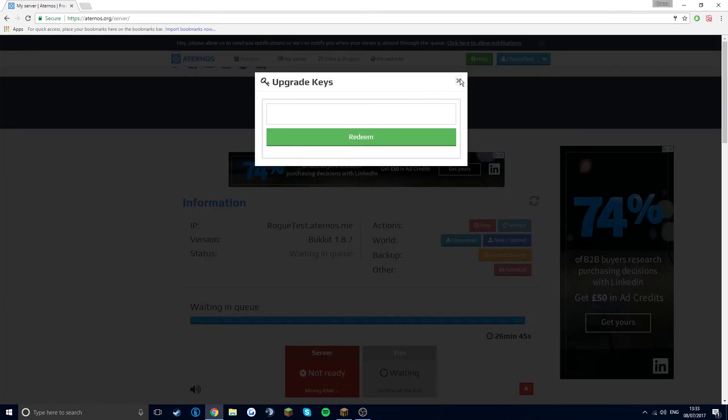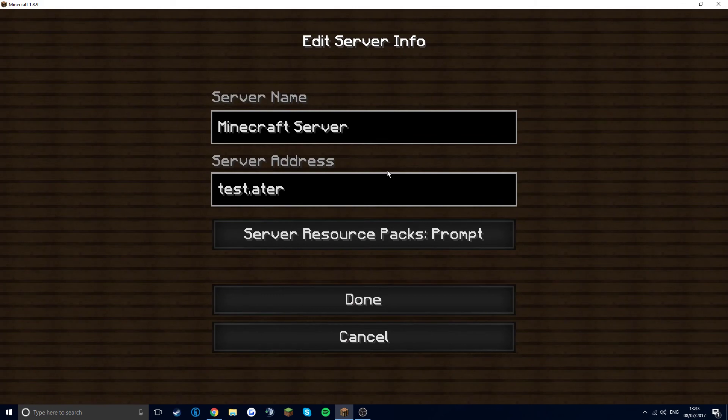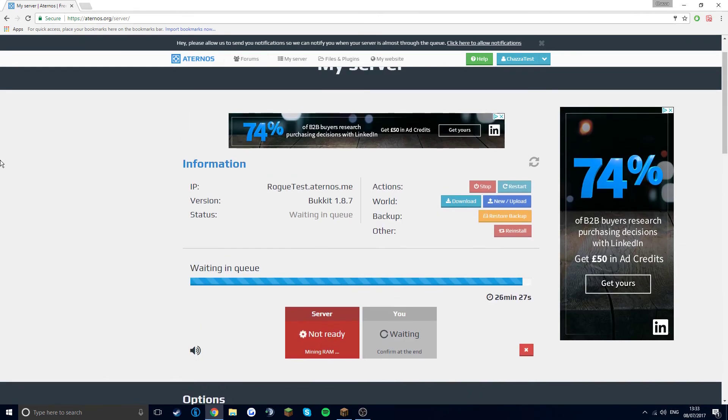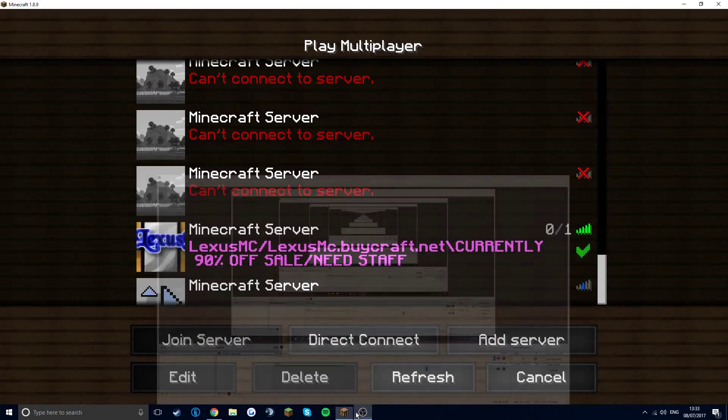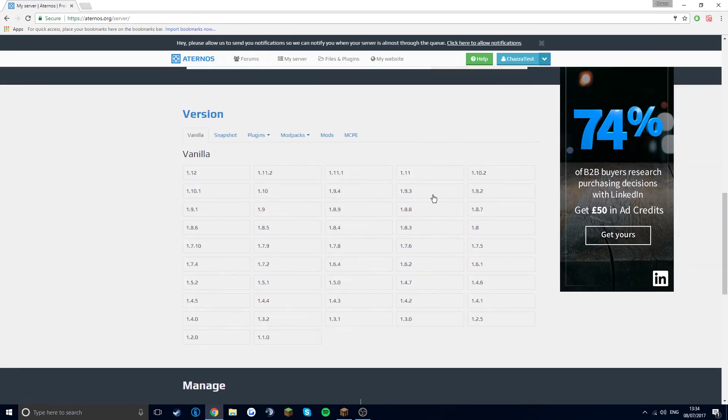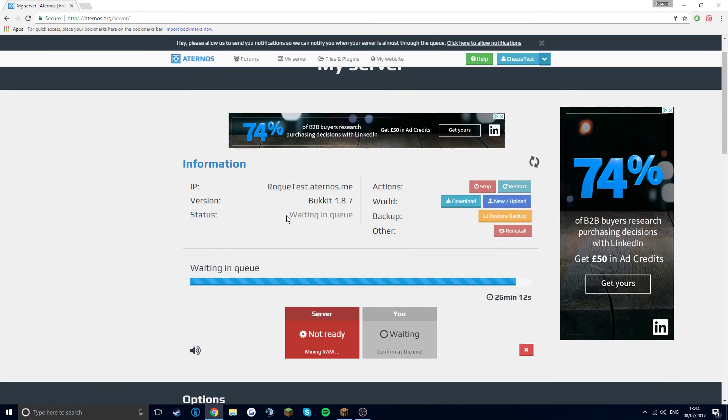I'm pretty sure if you have a key there's something like s.atms.me — some sort of mini-games they host, and if you come first place you can win a key which, when you redeem it, instantly opens your server. That's quite cool. But if it does go down, keep in mind it's a free server, and it's unlimited — it'll only go off if no one's on, and it'll be five minutes until it goes off, but you'll still have all your data and everything saved.